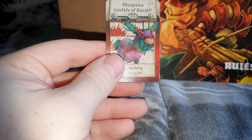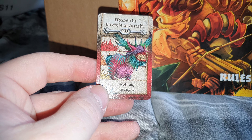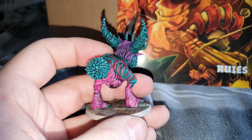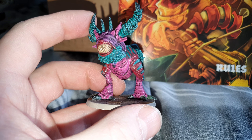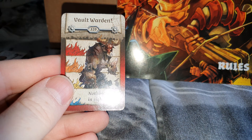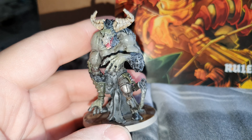Next we have the Magenta Coffife of Argh — I pronounced that completely wrong, but never mind. Next up we have the Vault Warden, a Minotaur-type thing.